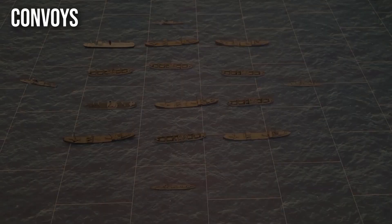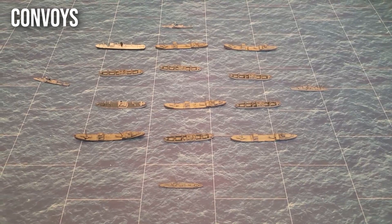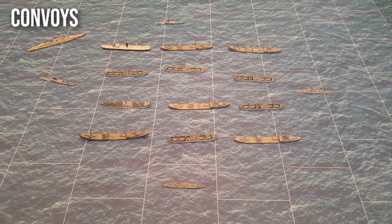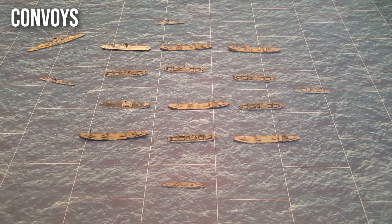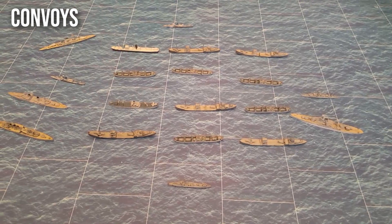The convoy structure also made merchant ships susceptible to German surface raiders like the pocket battleship. With its 11-inch guns, it could attack a convoy and the escorting destroyers couldn't do much. If that happened, the convoy had to scatter and became extremely vulnerable to U-boats called in by the raider. So the British started stationing old slow battleships with their convoys, or occasionally heavy cruisers, that could fight off German surface ships if they appeared.